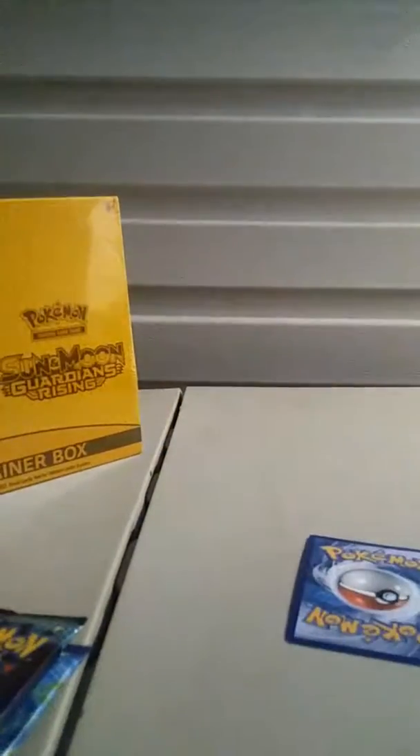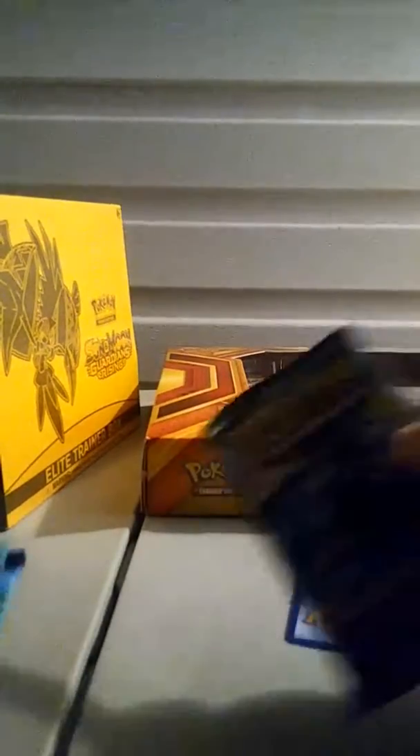Let's open the Steam Siege pack. One, two, three. Alright, we got a Reno, Steelix Spirit Link, Rapidash, Merrill, Litleo, Rufflet, Fungus, and a Pawniard. The reverse is a Nosepass, and our rare is a Needle King.